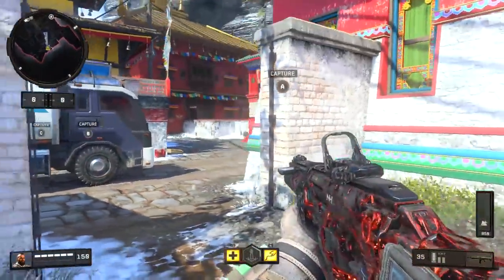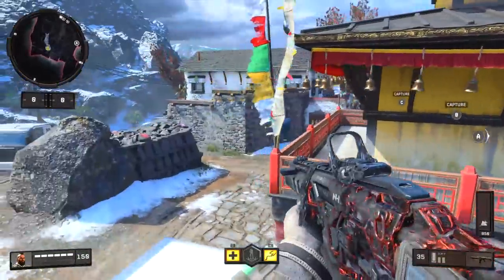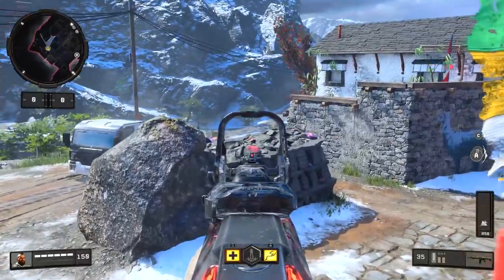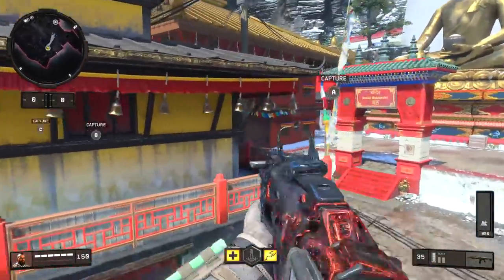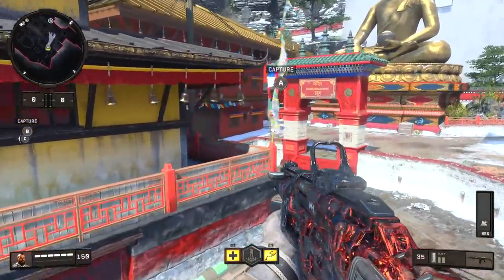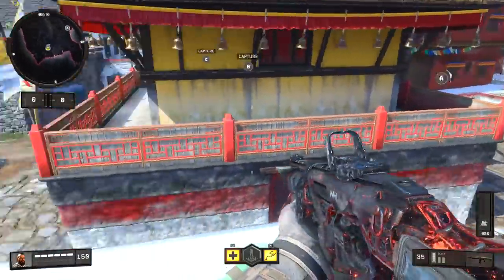First up on Elevation, back by the A domination spawn, I was quite surprised to find that you can actually jump on top of this truck. You can't do too much from here, although you can watch that area to see if somebody comes around that corner, and you can also use this to look over the top towards that doorway. Not the most practical spot, but it's nice to know.